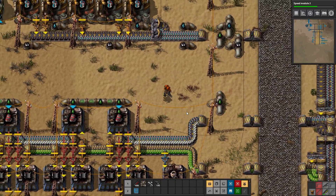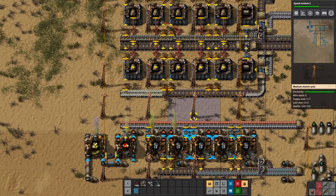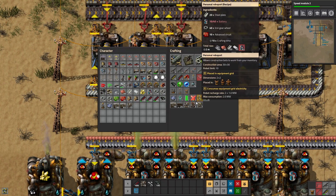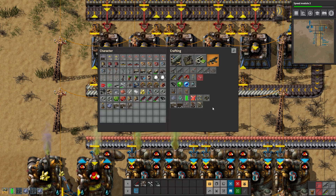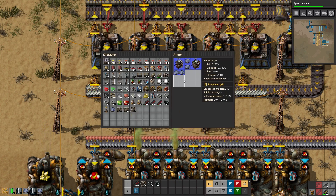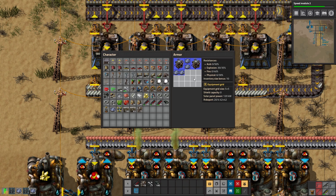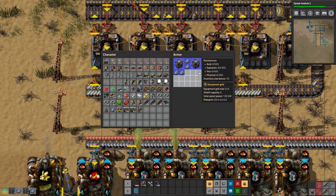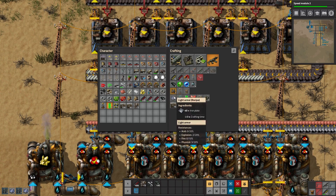We need steel. We've got some up here in the engine department. Personal roboport, another battery, more solar panels. Let's see — personal roboport, like a battery: one, two, three, four, five, six, seven. We're making two. We have one right there, so we need four.